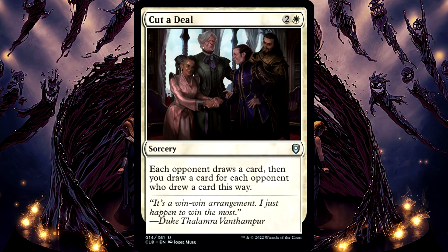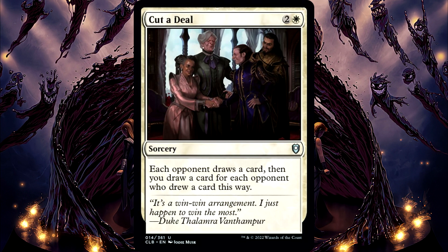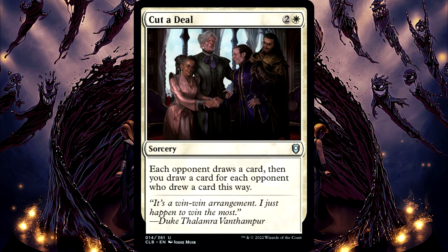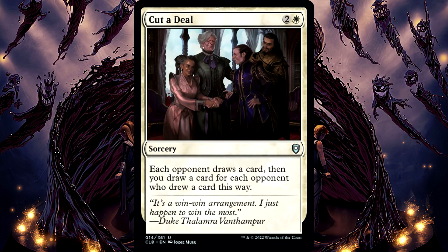Cut a Deal. Although the draws for this are not optional, if an opponent doesn't draw a card — perhaps because a replacement effect replaces their card draw with another effect — then that player is not counted when determining how many cards you draw. Also, if an opponent drew more than one card this way due to a replacement effect, you still only draw one card when counting that player.